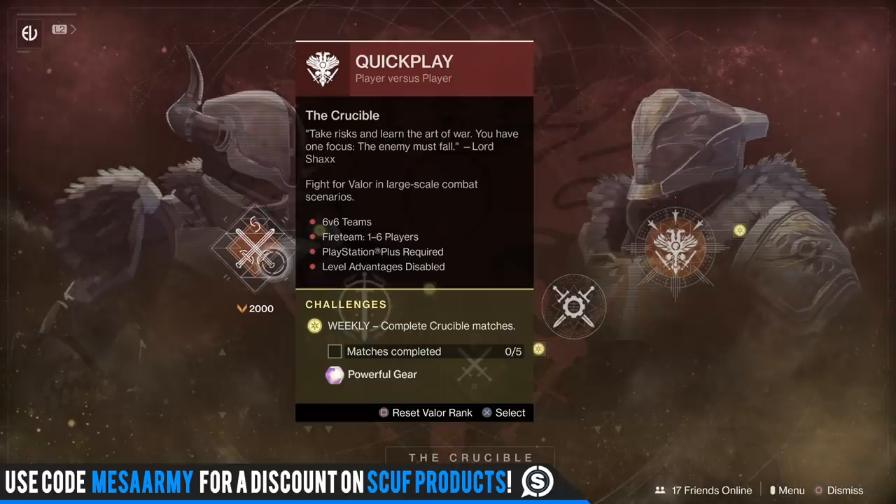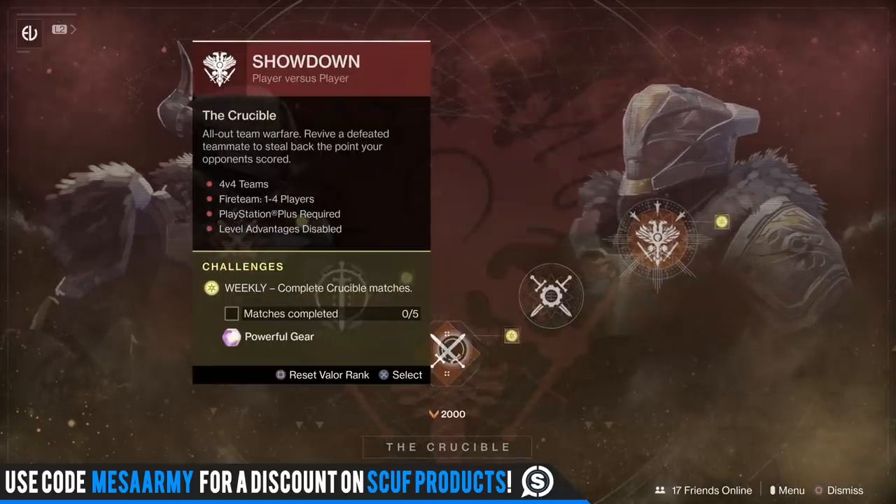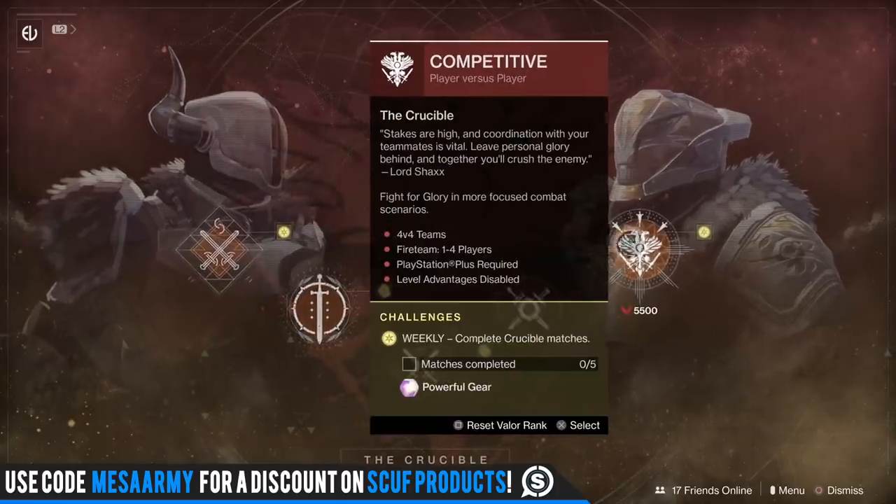In the Crucible, as always, if you complete five matches you will get some powerful gear. This week we have Showdown — all-out team warfare. Revive a defeated teammate to steal back the point your opponents have scored. Go in and complete five matches for some powerful drops.